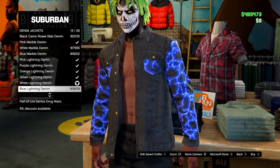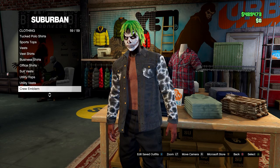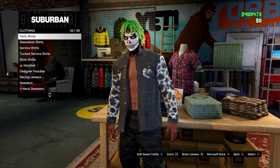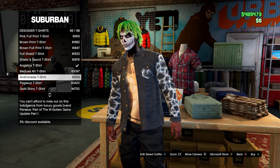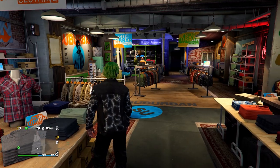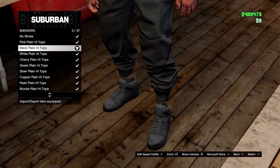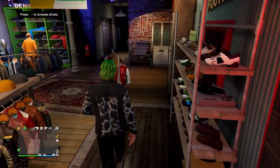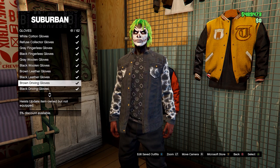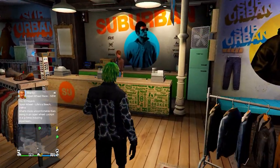To start building the outfit, come to any clothing store on the map and equip your black joggers. Then go to denim jackets and equip any of the lightning denims — go for the white lightning denim, though it's up to you. After that, head up to designer t-shirts and go for the black print t-shirt. Then go to shoes, go onto sneakers, and go for the black plain high tops or any black sneakers you want. Then go to the accessories menu, go down to gloves, and select the black woolen gloves. Save this to slot number one.